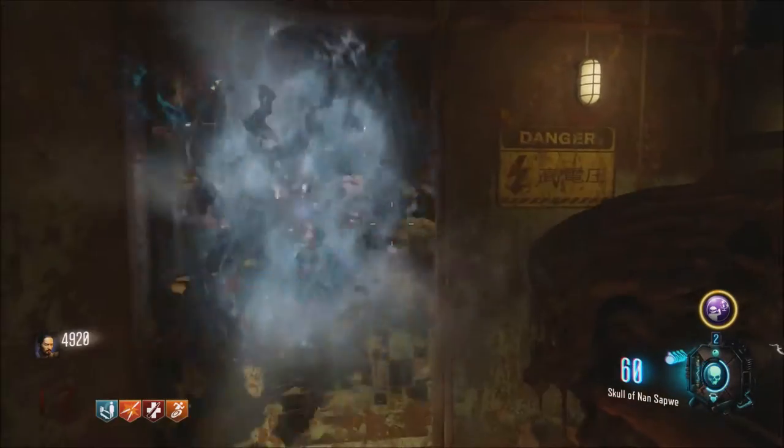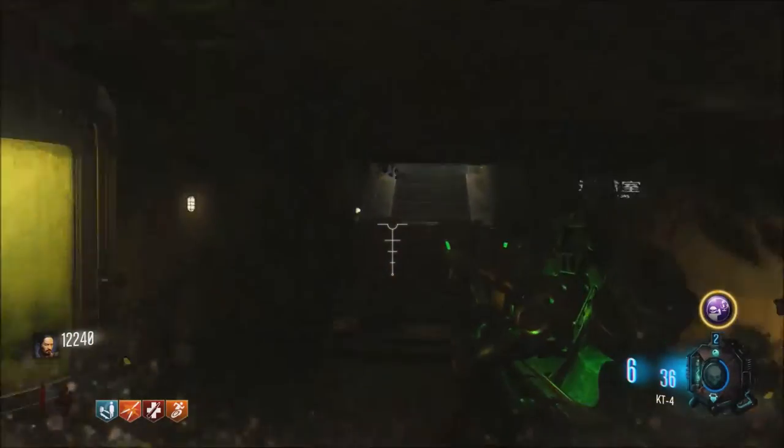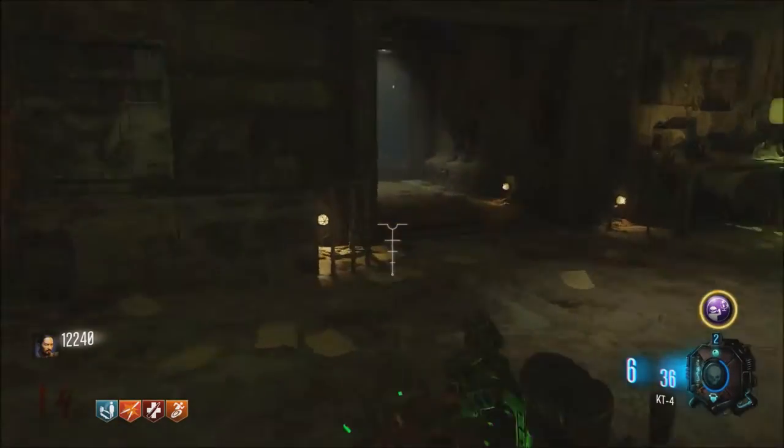After that, go ahead and come up to this wall right to the left of the entrance of the bunker, which will reveal the machinery that we are trying to repair using three cogs — which is basically the entire Easter Egg.